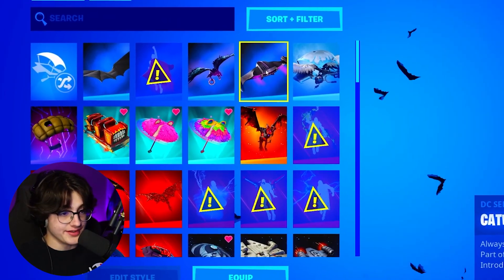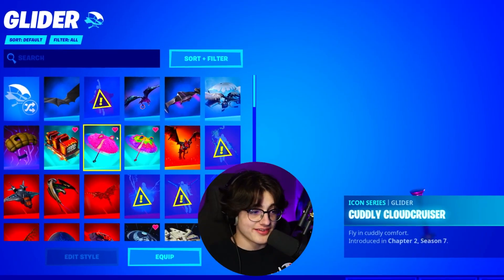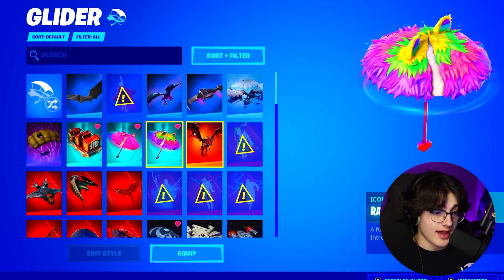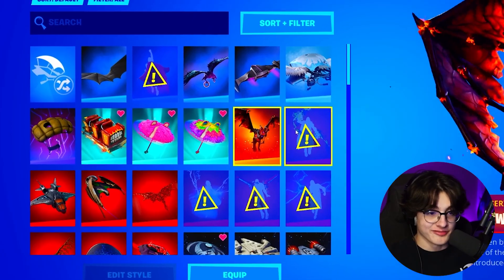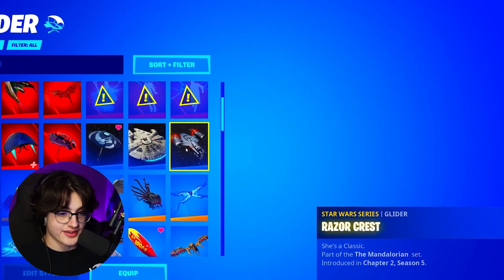He does have around four DC Series gliders. He also does have one Frozen Series, one Gaming Legends, and three Icon Series. He has one Lava Series and around a row and a half of Marvel Series gliders. And he also does have four Star Wars Series gliders as well — very clean.